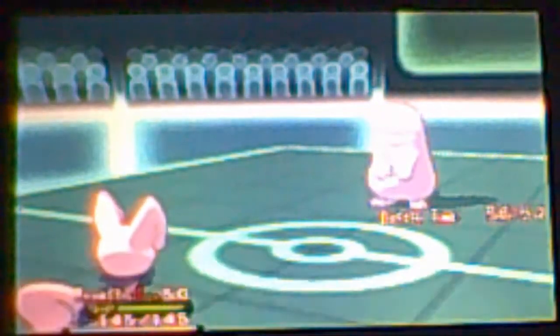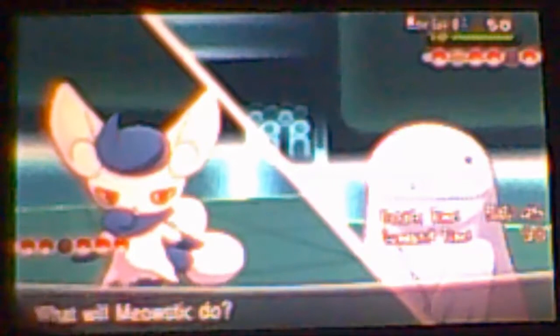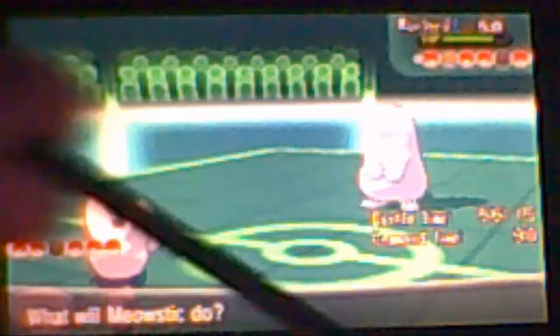Now in comes his Quagsire, so I'm gonna switch out into my Meowstic, which is like my HM slave but has great defenses and special defenses — I use it like a wall. I'm not going to be EV training just yet until I finish the game. He's gonna go for Earthquake, I went for Screech trying to get a defense drop and I do get it.